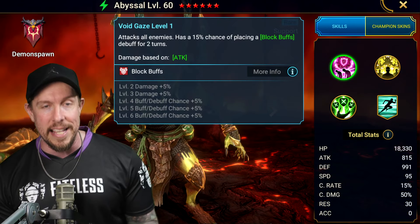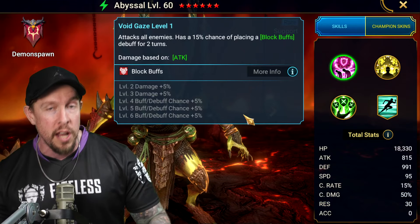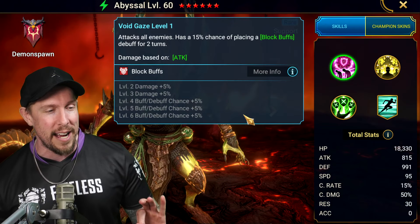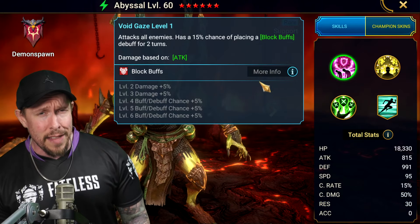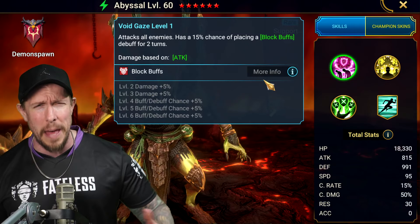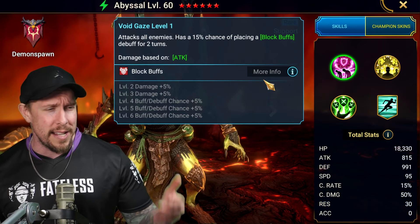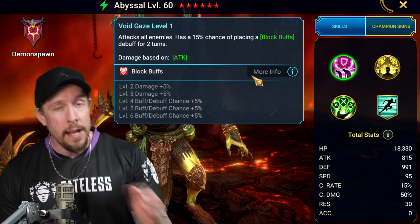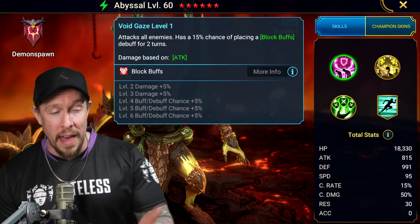On his A1, it is Void Gaze. It's an AoE attack. We have a 30% chance of placing a block buffs when booked on the A1. So immediately out the gate, we see AoE on the A1 — very exciting. With the block buffs, that can be very helpful in a lot of wave content. Think about how many disgusting Valkyrie waves there are, where you have to deal with a counterattack and a big shield. Think about the Maneaters of the world with the Unkillables — it can be super annoying. He can place those block buffs. With Sniper, it can be a 35% chance. Not too bad — better than nothing on that AoE A1.